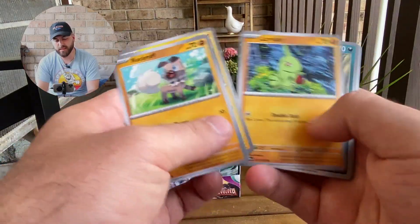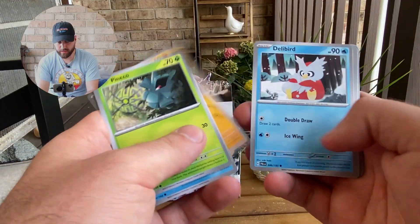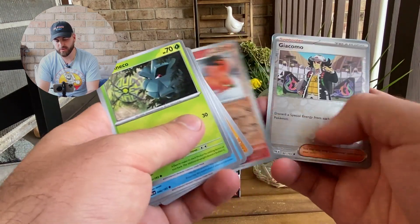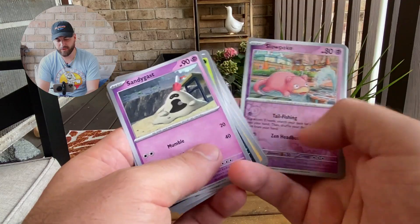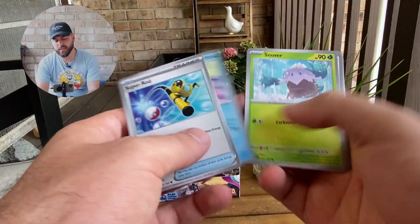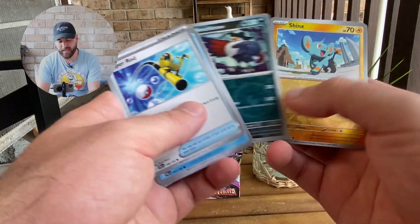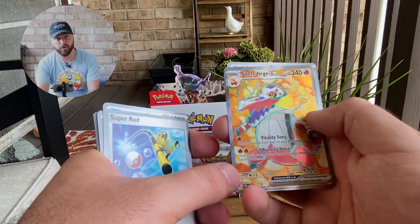A Phanpy, a Slakoth. That Iona is calling its name right in this pack. And a Luxray — so maybe she wasn't actually calling her name in that one. Phanpy, Mankey, Delibird, Toxicroak, Talonflame, Giacomo, and a Glamora. This cold streak is freezing. A Pyroar — that art is super nice. I do like the introduction of Illustrator Rares because I enjoy people actually getting hits out of boxes. And a nice Skeledirge EX Full Art — that is so cool.